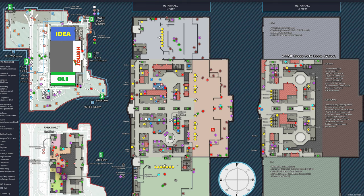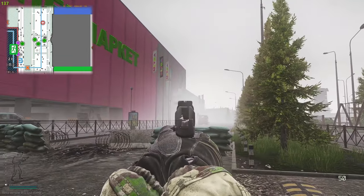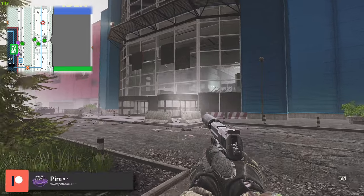Here is a map of Interchange and the highlighted areas are the minibuses we're going to need to mark. We are here at the front of Ultra — don't get confused, it's not the back of Ultra, it is the front of Ultra.